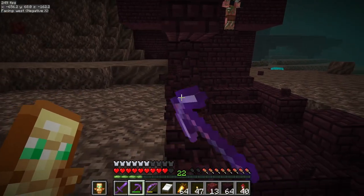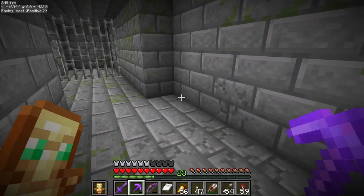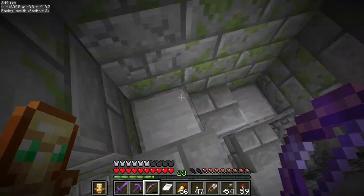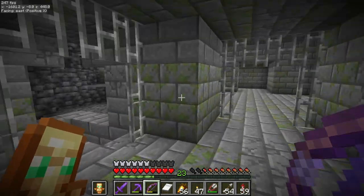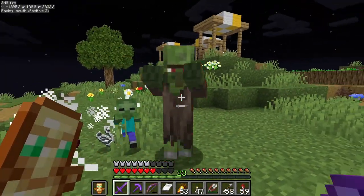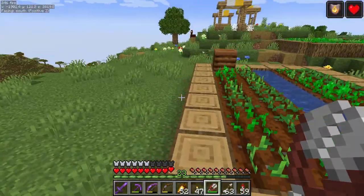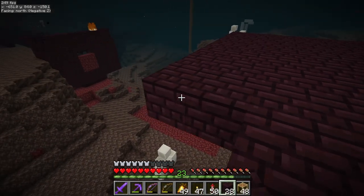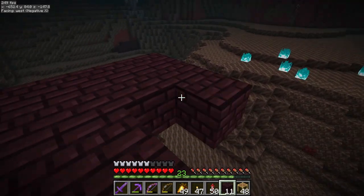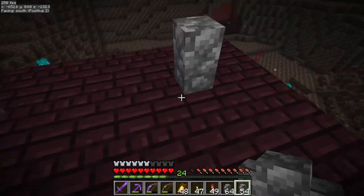First we need some nether bricks for the spawning platform, then some cobwebs which I should be able to find in this stronghold. Nope, no such luck - let's try some villages. Well this looks good other than the mobs. Cobwebs acquired. This farm is by IanXO4, full tutorial link in the description. First I create the spawning platform - well, it looks like it's working. Then some walls.